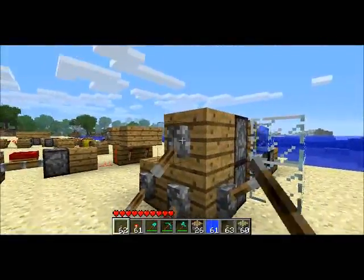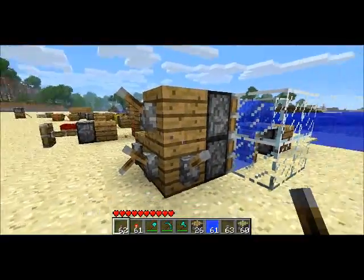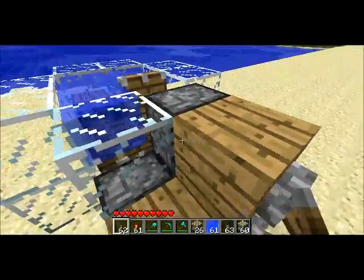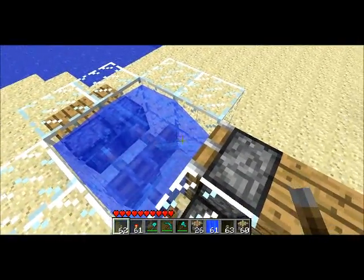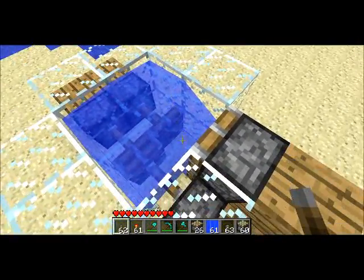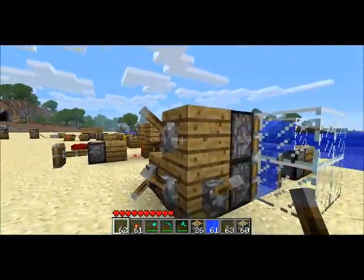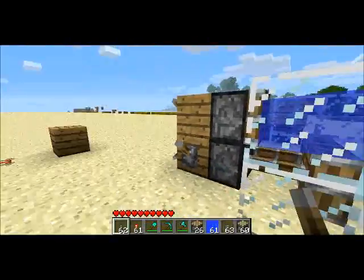If we retract both of these pistons and then this one, you can see it doesn't form a still block, because there's no floor beneath it. So this is kind of interesting — you can choose when to make still blocks or not.